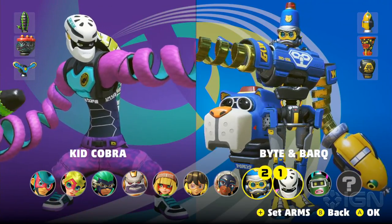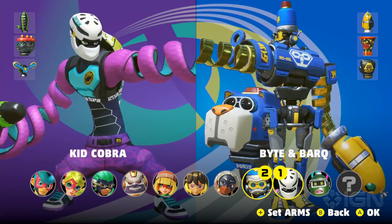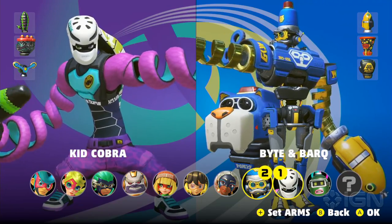Kid Cobra's specialty is he can slither in — these three dashes that can slither in and around punches — so if you're really trying to hit him, he can be really tough to hit.